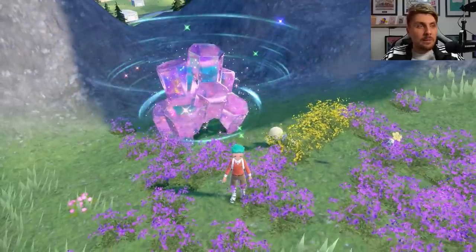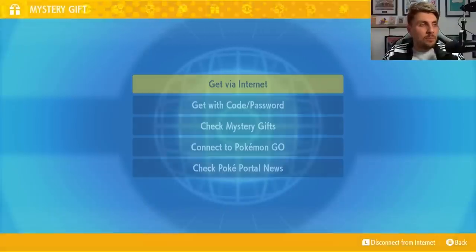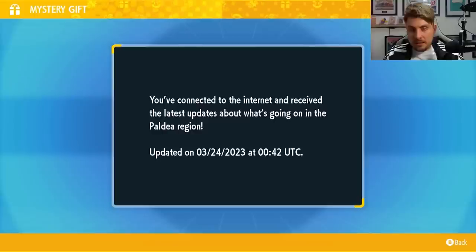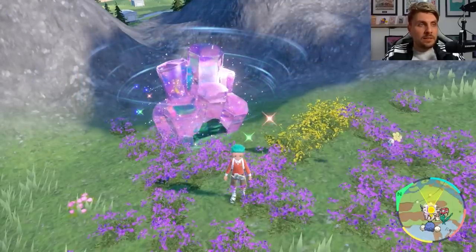Once you are in your game to update your Dens, you're going to want to come down to your Poke Portal, then come down to Mystery Gifts. Once you're in here, come down to Check Poke Portal News. You'll get a notification once you're connected to the internet and all your Terror Dens around the Paldea region are updated.